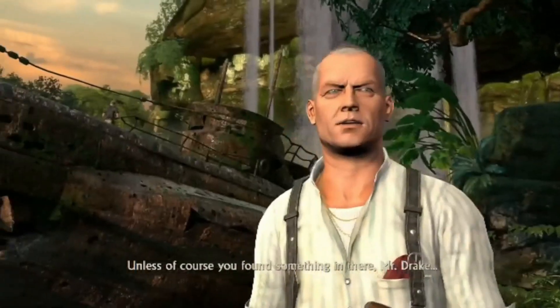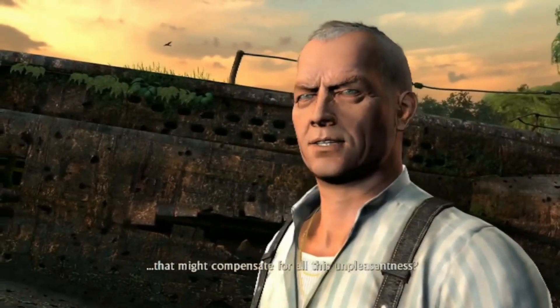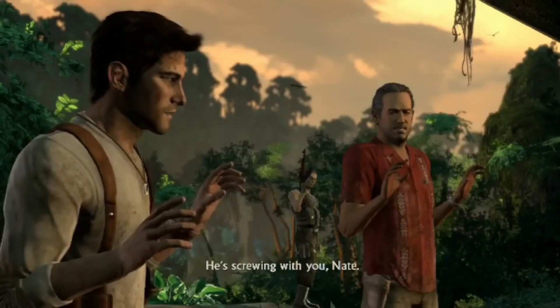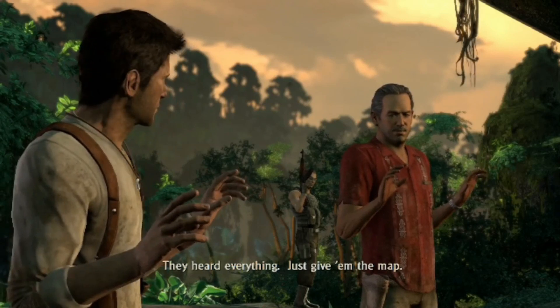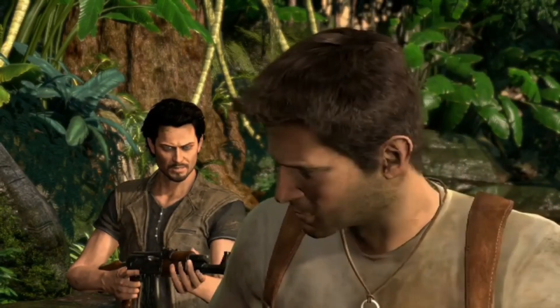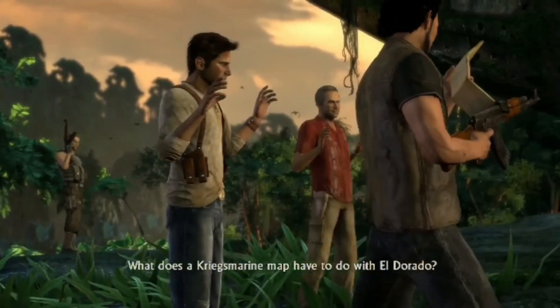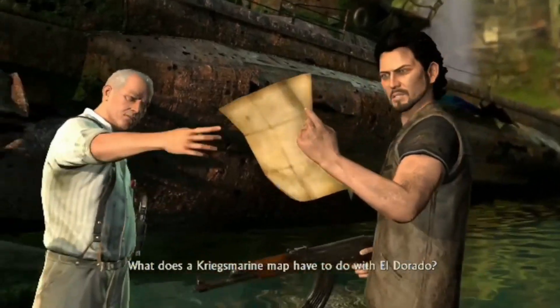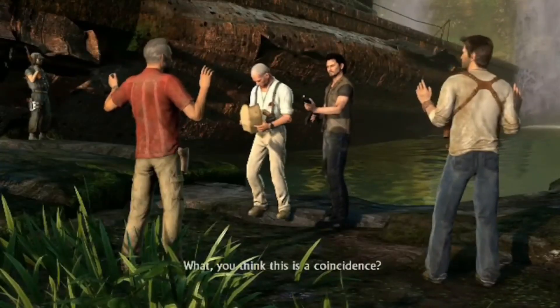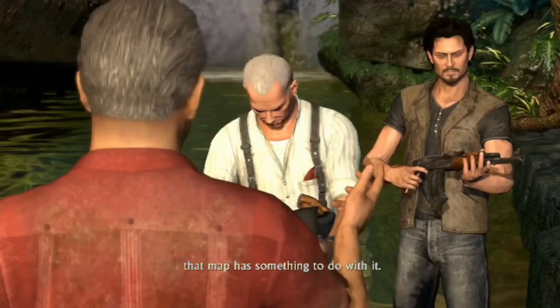Unless of course Drake found something in there that might compensate for all this unpleasantness. Sully says he's screwing with them — just give him the map. Then Navarro asks: what does the Kriegsmarine map have to do with El Dorado? Drake says it's not a coincidence — the Germans were after the same treasure, and the map has something to do with it.